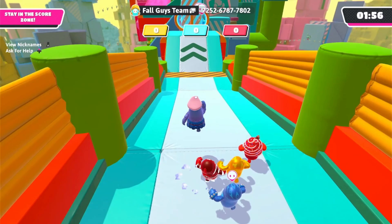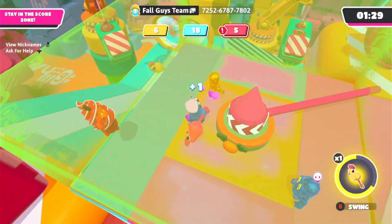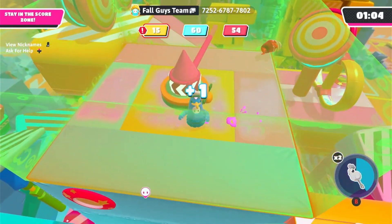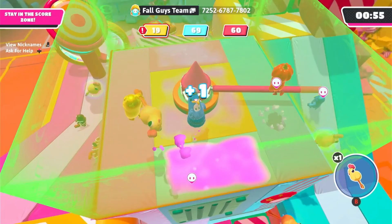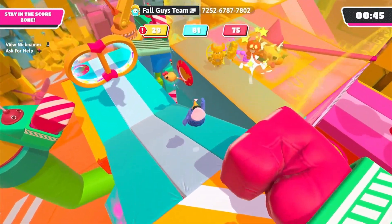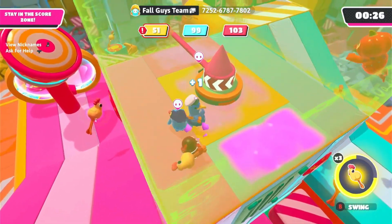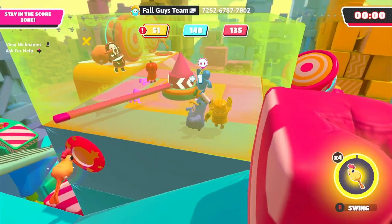We got second place — let's go! We are not fumbling this next one. This power-up is so good — you press it to grab, press again to release, or let it charge up and it sends them flying. That's actually brilliant. Oh my god we've conquered it — first place! Let's go!